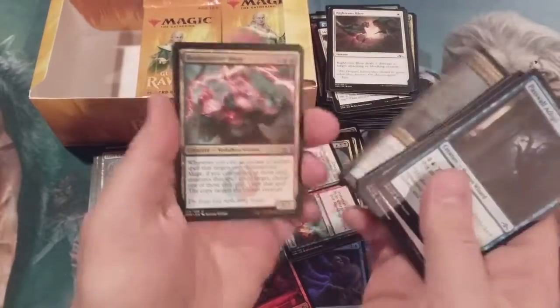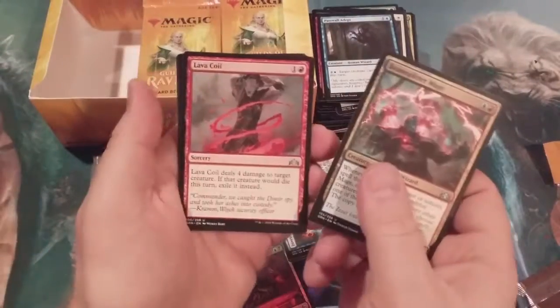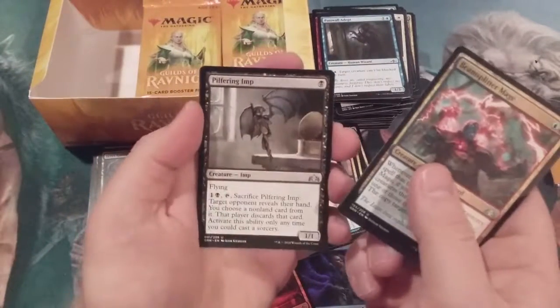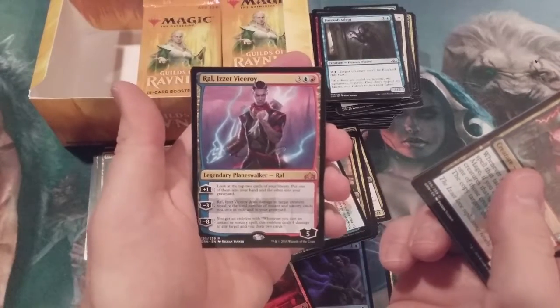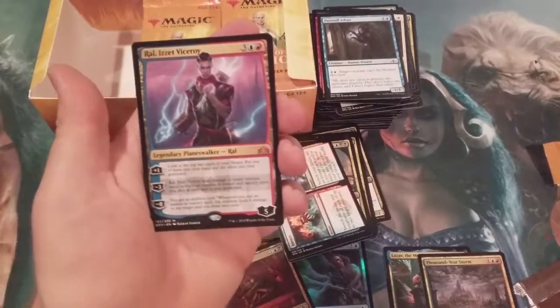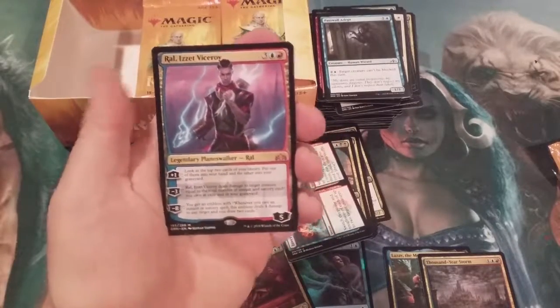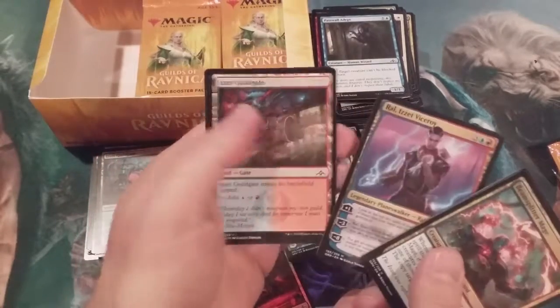Burglar Rat, he's all over the place! We got a Beamsplitter Mage, Lava Coil, Pilfering Imp, and oh — Ral, Izzet Viceroy! Our first planeswalker, third mythic, and second consecutive mythic! Ral is in baby!